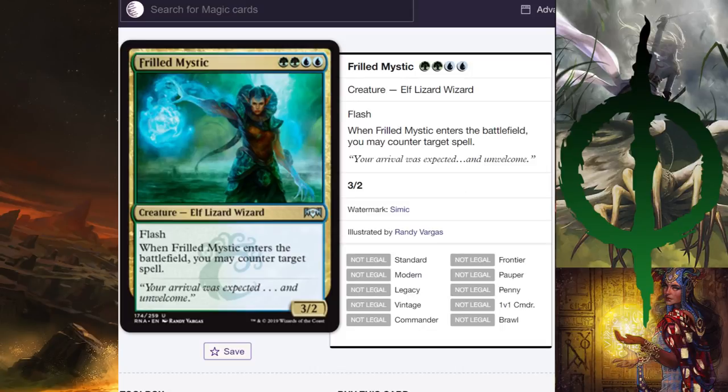Frilled Mystic — this is essentially Mystic Snake 2.0. Mystic Snake costs one less green but had one less point of power; this has one more power and costs one more green. I just realized this is the Simic uncommon, and it's probably the best of the uncommons. This card's insane — it's a counterspell with a creature attached. If there's going to be a Simic counter shell, this card is going to see play. I'm almost certain of it. It's a counter spell that just happens to also be a 3/2 Lizard Wizard Elf.